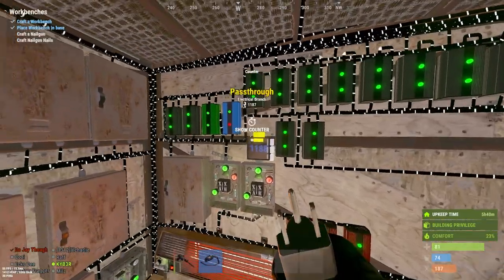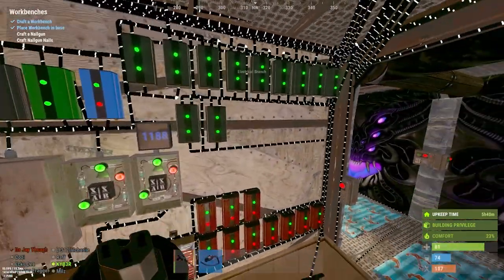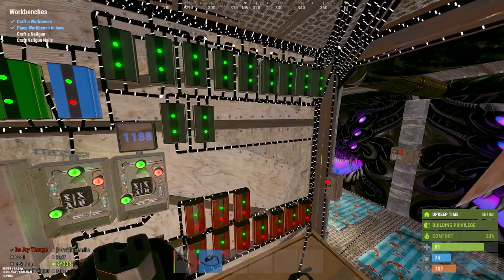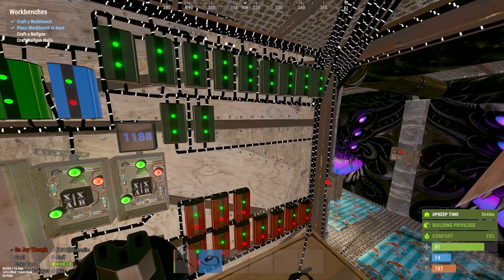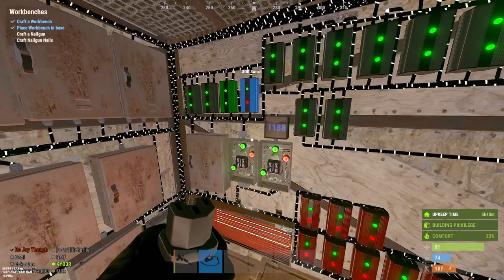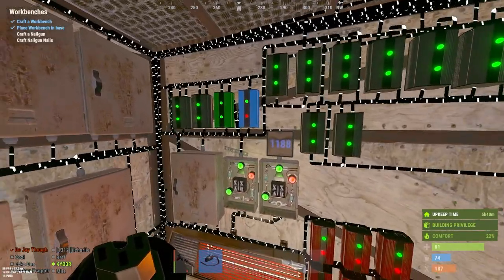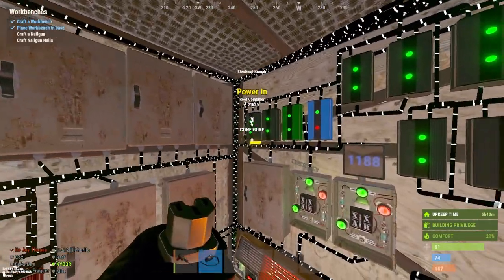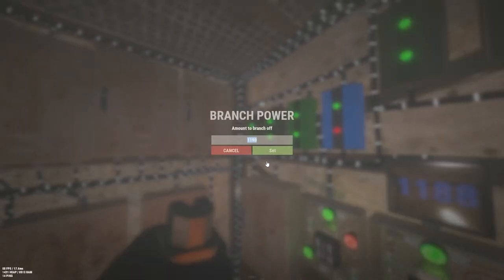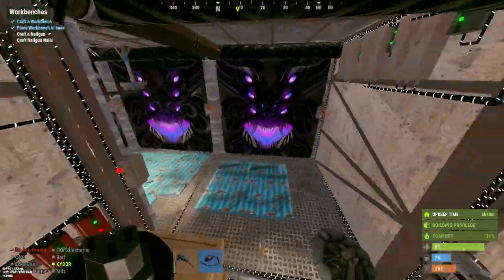If there isn't enough power from the windmills, the batteries kick in. You can also change the circuit to add generators, giving you a triple failsafe: windmills first, then batteries, then generators. However, for this base I've chosen just windmills and batteries because we have way too much power. The whole circuit is using 1200 Rust watts and everything else gets fed back to the battery.